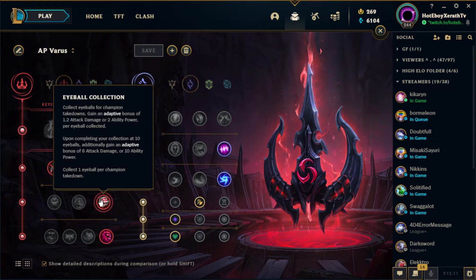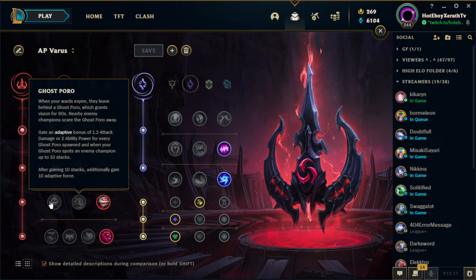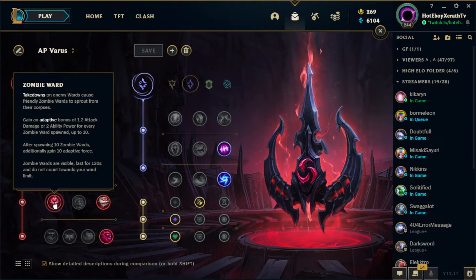The next one is just Eyeball Collector. This gives us up to 30 AP, which is really nice especially with how hard our ultimate and our W scale. Getting as much AP as possible is great. Or you can run Zombie Ward, which does pretty much the same thing but procs on killing wards instead of kills.